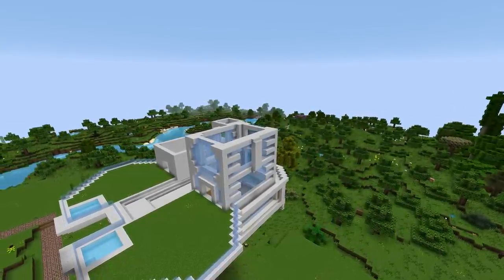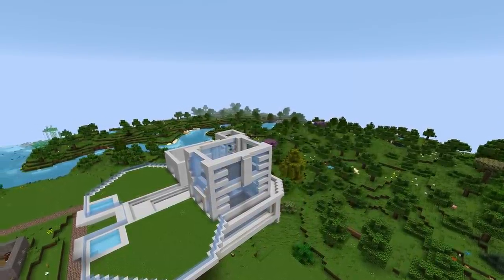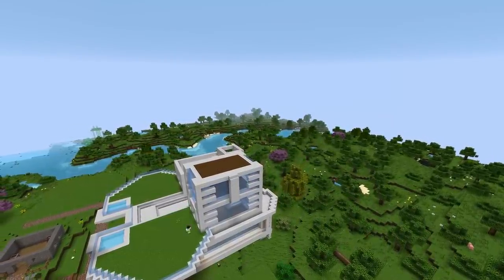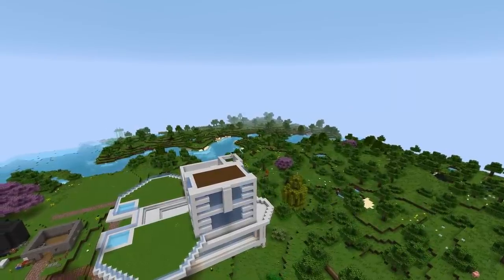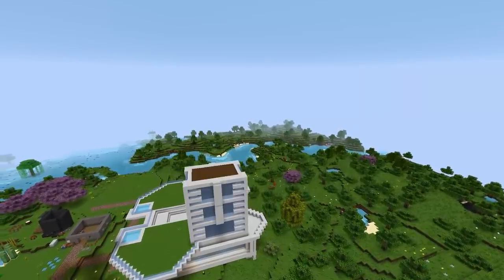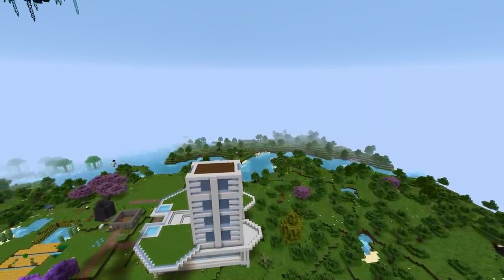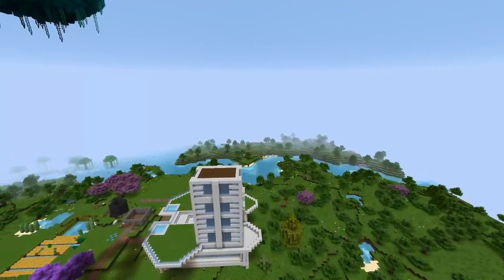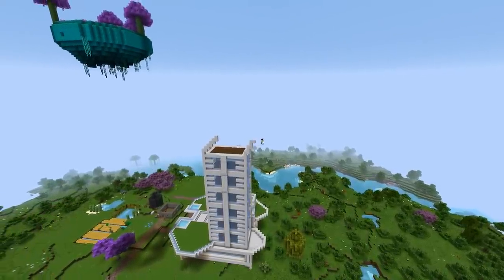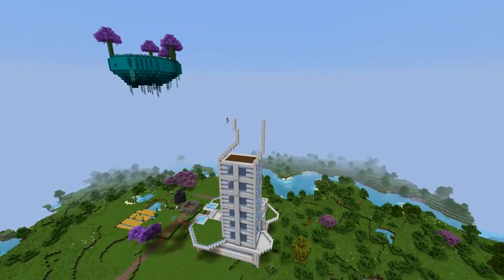I wanted to future-proof it as well, so I built some more layers of marble along the inside and even put in a floor out of spruce wood — dark and rich, a much nicer wood than oak. With one level complete, it was time to copy and paste that a few layers up, fix some of the pillar stuff, and paste again a couple more times. Now that I was halfway up the tower, I wanted to do something funky with the top part.